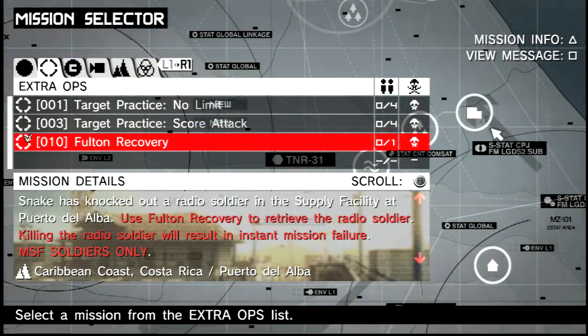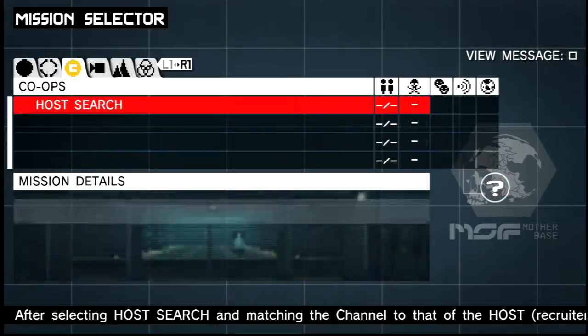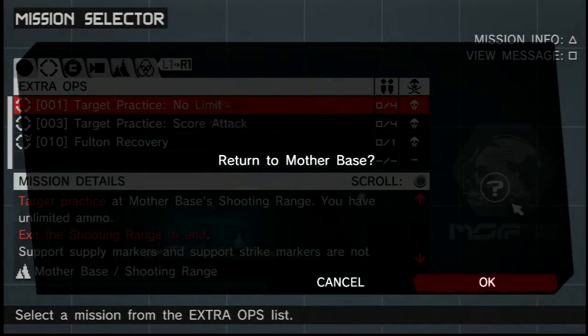I've got some extra ops now — target practice, target score, and well-done Fulton recovery. I can pursue Amanda which is another mission. It kind of just goes off from there really. I think I'm going to leave it there because I don't want to get too much into it and spoil it, but that's basically it to give you an overview.